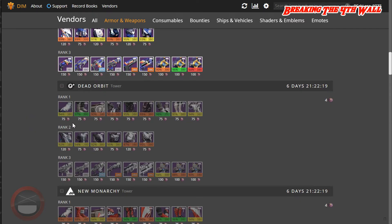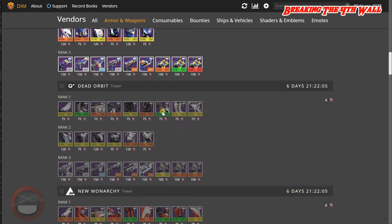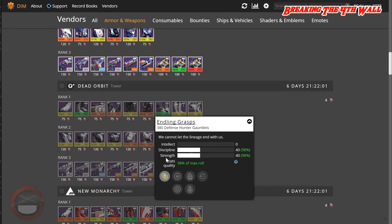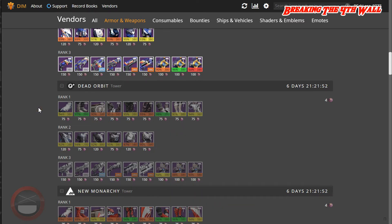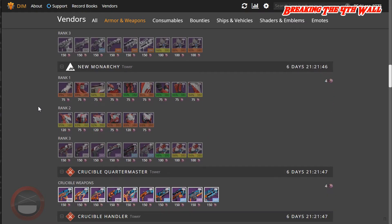As for Dead Orbit, we have Warlock Boots at 97% with Intellect and Discipline — this has Sidearm Ammo, Rocket Launcher Ammo, and Arc Double Down. We also have 98% Hunter Gauntlets with Discipline and Strength — this has Fastball, Impact Induction, and Sniper Rifle Loader. Moving on, there's nothing else for Dead Orbit.